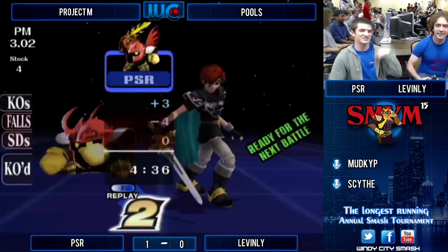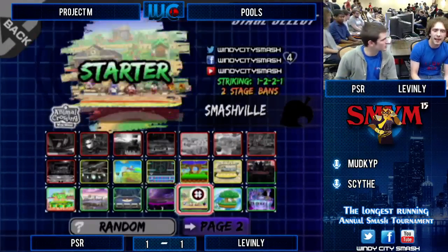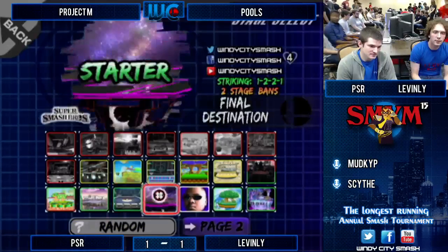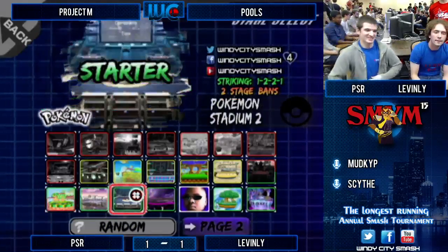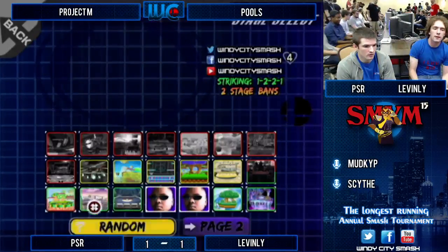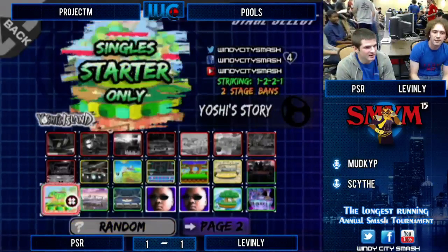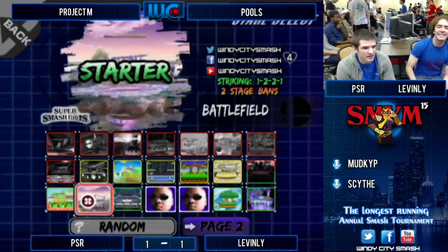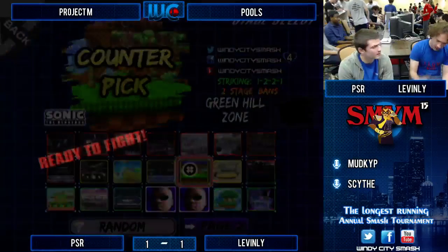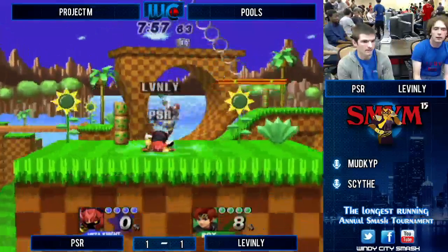I don't think that was a shield stab — for some reason they shook hands. Yeah, they thought the set was over. It's actually 1-1, guys — you have a third game. Maybe they're just hype about it. That was pretty hype — it was pretty close. They're both playing really well, it definitely had the feel of a final game. I love the final game feel on game 1 or 2. Keeps your momentum fresh. So Leavenly banned FD, so he's getting the mini FD with the weird platform — it's going Green Hill Zone.